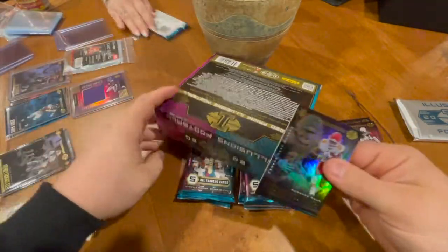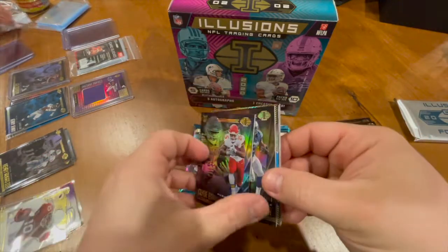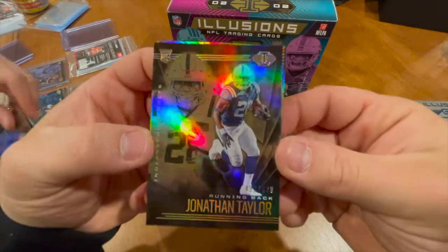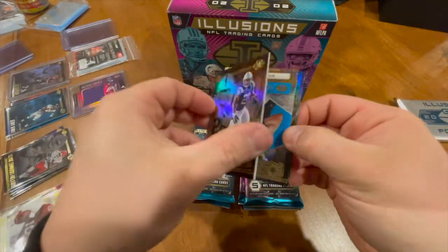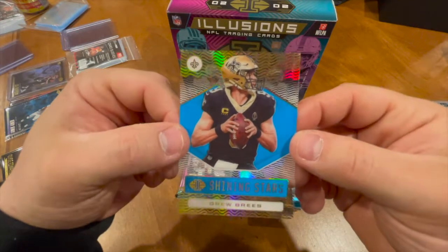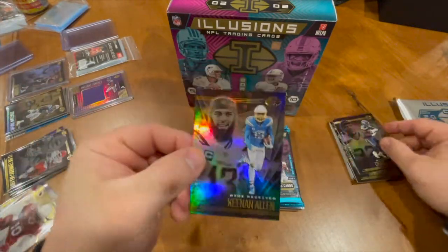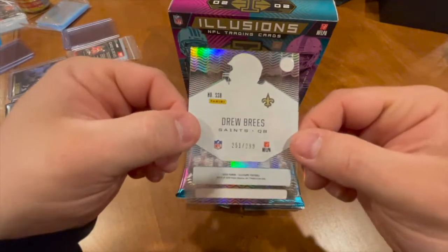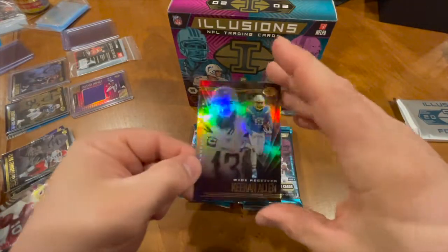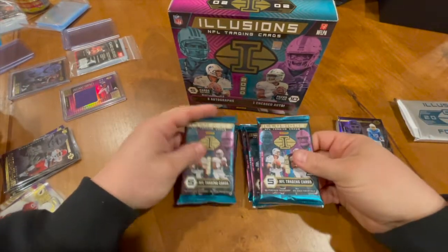Cruising along here — first card right off the bat, a Clyde Edwards-Helaire, very nice. A Jonathan Taylor 459 out of 499 — another numbered card, we'll take that. A Drew Brees Shining Stars, a Chris Carson. That Drew Brees — 251 out of 299, very very nice. And then we have a Keenan Allen. Still looking for a couple autos, still looking for them.